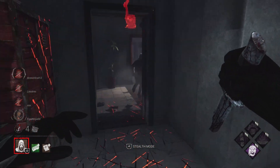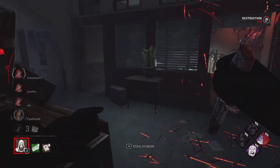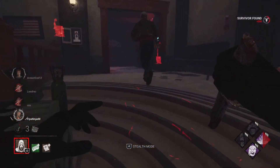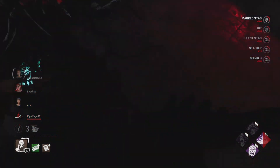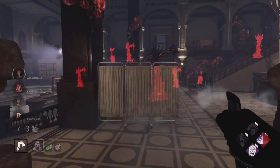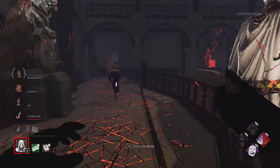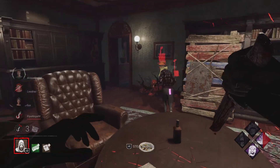We hit her and run off to go for Vittorio because they want to touch that middle gen. We push him because we want to get this strong pallet out of the way — it's kind of impossible to mind game. If he went for that window it would have been a guaranteed knockdown, but he decides to run off. Survivors love to get cocky — he thinks he's spinning around, and that's exactly what cost him that hook state.